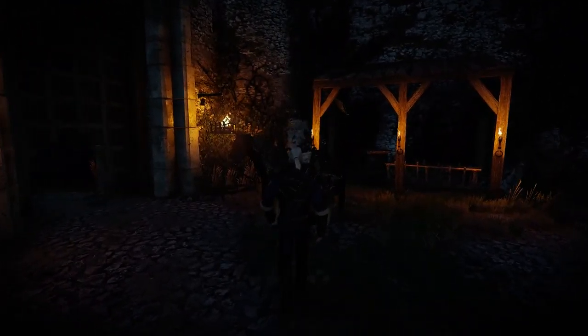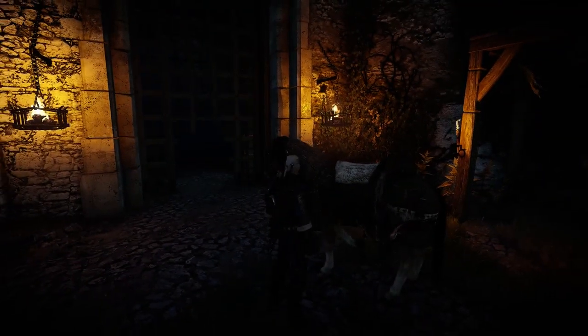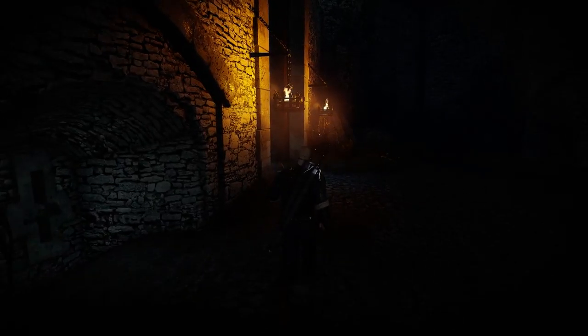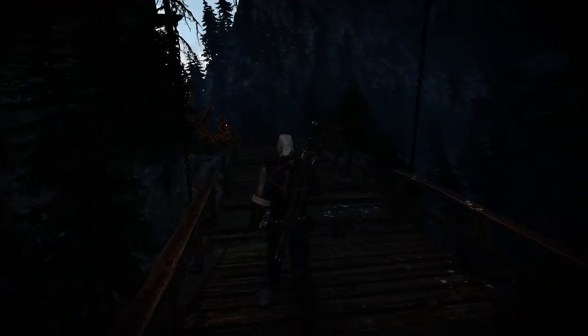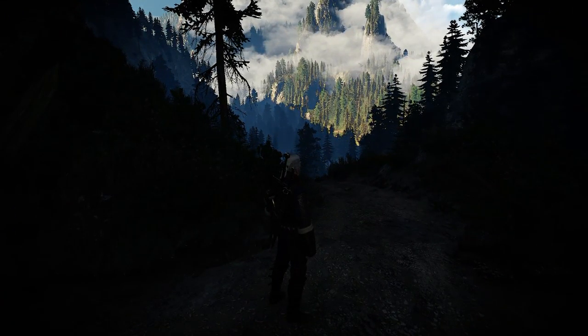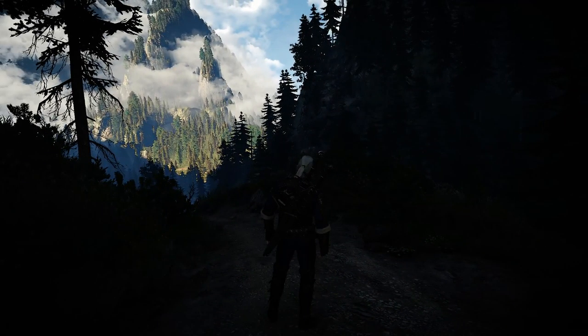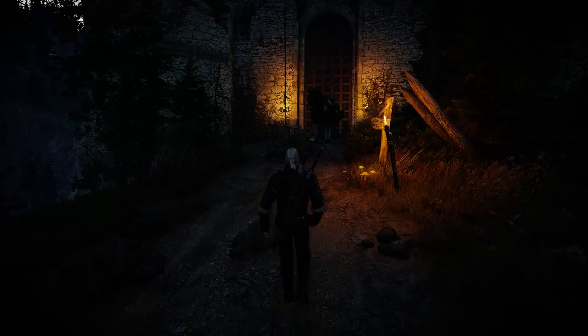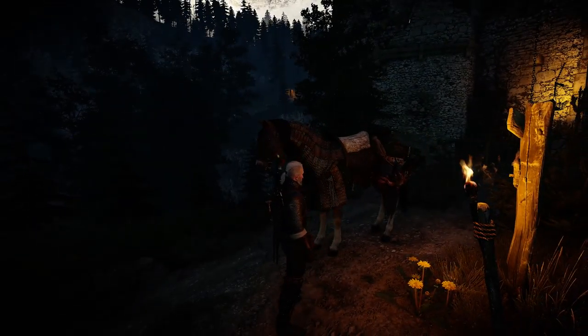It's kind of uninhabited. Can we actually get through there with our horse? Okay, we've come into a little bit of a problem, and that problem is that our horse Roach cannot seem to get through the drawbridge there. But not to worry, because we can come over here and then, via the magic of The Witcher 3, our horse Roach will magically come through the gates.